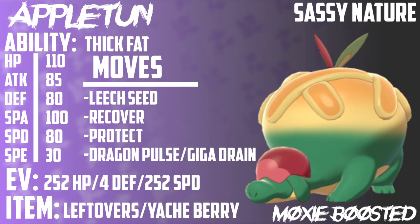We also have Leech Seed, Recover, Protect, and Dragon Pulse or Giga Drain. Leech Seed is super cool because you get recovery from opposing Pokemon at the end of each turn, as if you had Leftovers. Recover is a really nice tool for this Pokemon — it's able to eat up hits and then just act like they never happened. Protect is nice for being able to set up Trick Room next to this Pokemon. Because it's so slow, it's pretty obvious it's going to be a Trick Room Pokemon, so if you Protect and set up Trick Room next to it, it can get going and start stalling out your opponent.